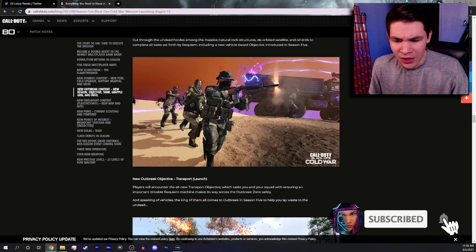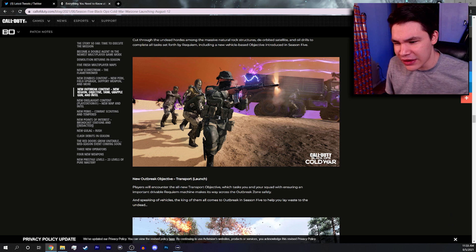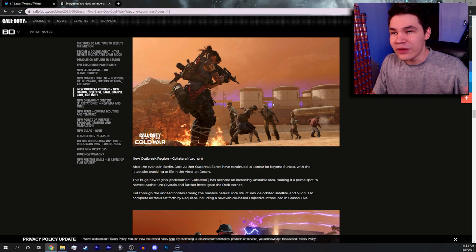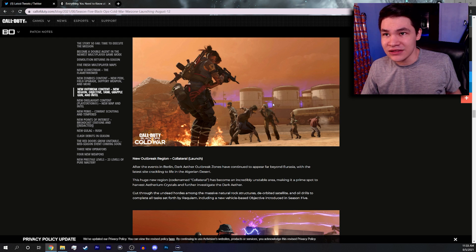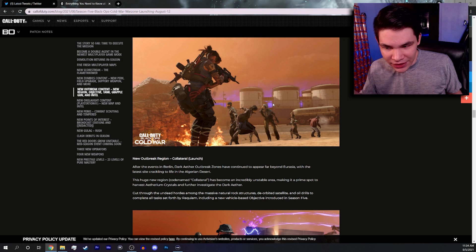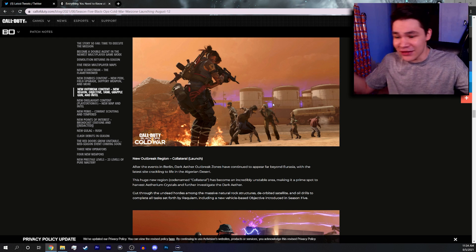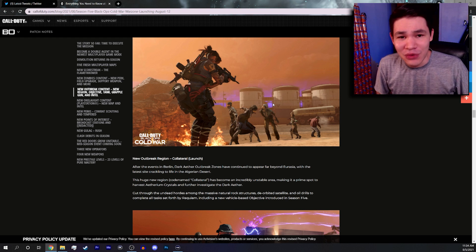That's going to wrap it up. One thing I want to mention is I really don't get how Collateral is going to fit into the story, because up until now we've accepted that most Outbreak regions are in the Ural Mountains — but Collateral is a desert, and I'm pretty sure there are no deserts in the Ural Mountains. Either way, I'd love to hear what you guys think. The overall Season 5 zombies update isn't much, but what did we expect after just getting Mauer der Toten? It's kind of exactly what I expected, minus Depth Perception. I'll catch you guys in the next one.